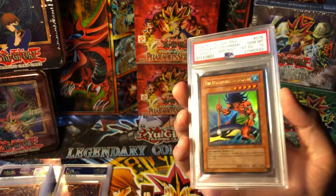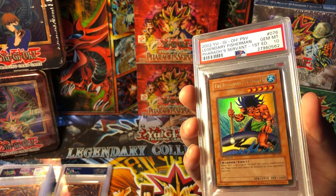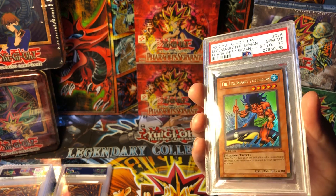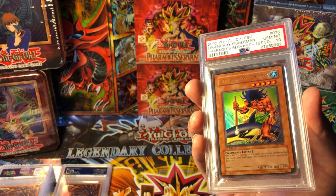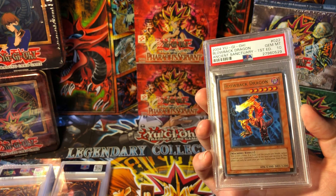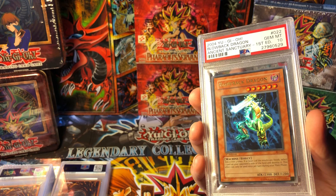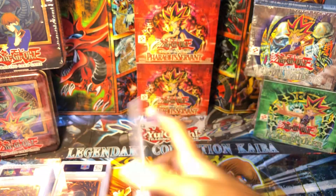At number eight, Legendary Fisherman. Just the array of colors on this card, and it's part of the anime. I'm a big Mako Tsunami fan, so the artwork on this card is beautiful. That was eight. At seven, Blowback Dragon. You're going to see quite a few machines on this list - I always gravitate towards machines. So Blowback Dragon comes in at number seven.